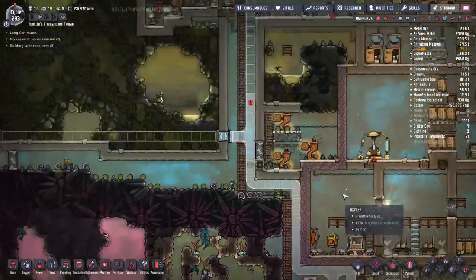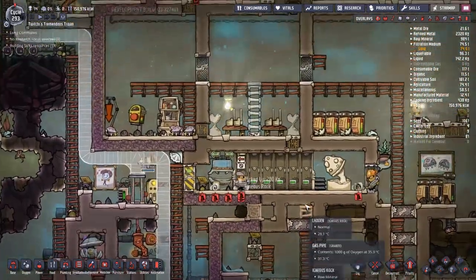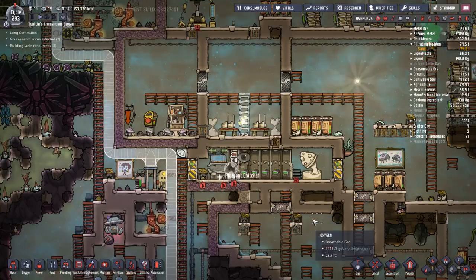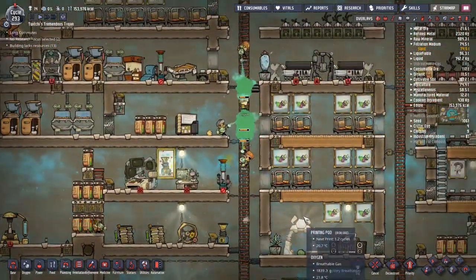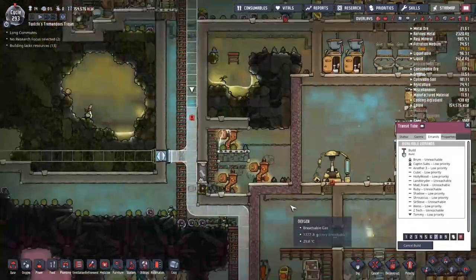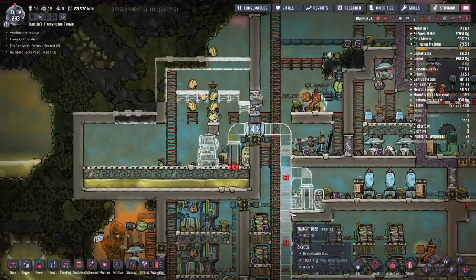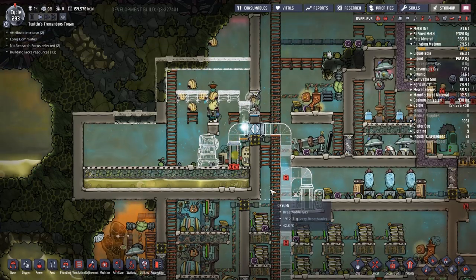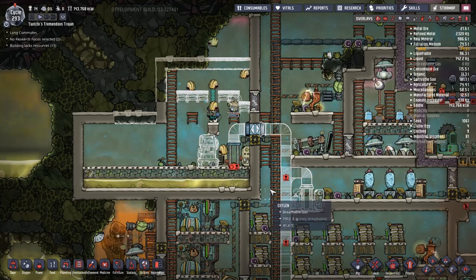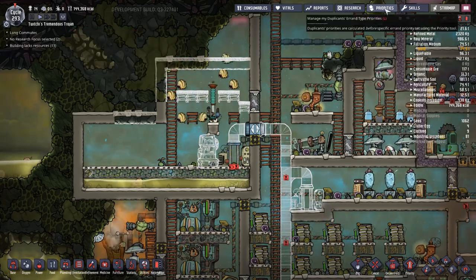Going around telling people to tidy up. Every now and then I'll notice somewhere I thought was clean and just set it to level nine priority — get this room clean as soon as possible. That works out well but does mean for that segment of the cycle nobody's doing anything else.